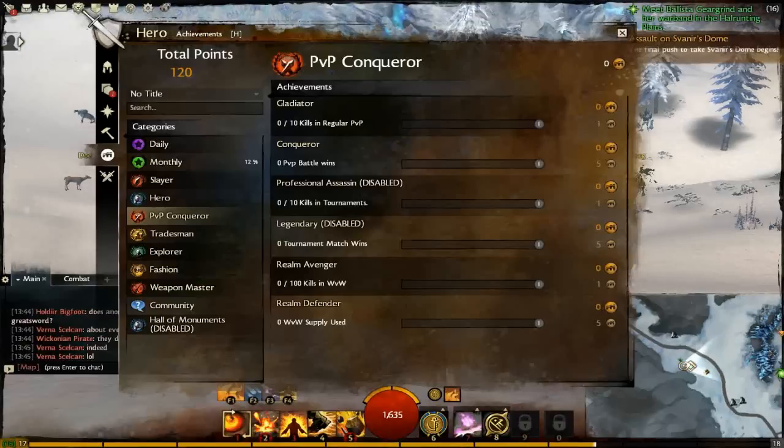PvP Conqueror — this one's fairly self-explanatory: kills in regular PvP, kills in PvP battles, kills in tournaments, tournament match wins, 100 kills in WvW, and supplies used in WvW. It's all self-explanatory.